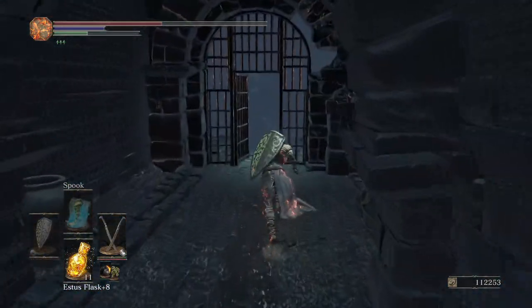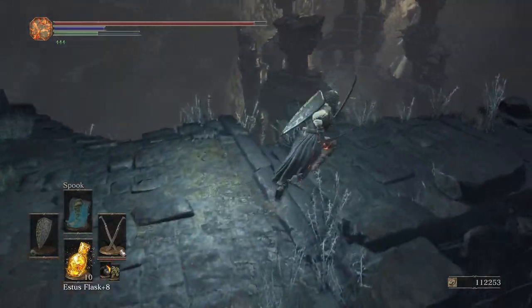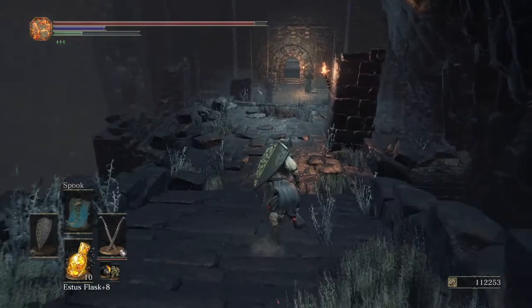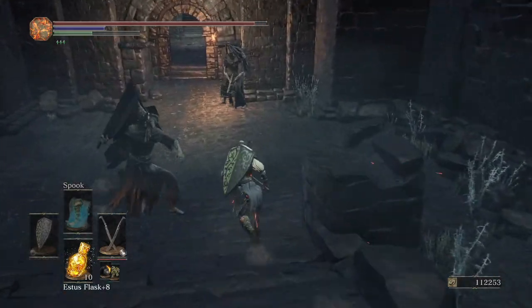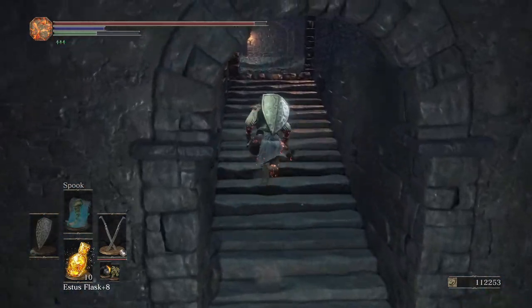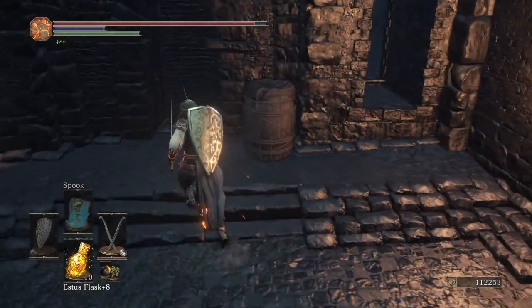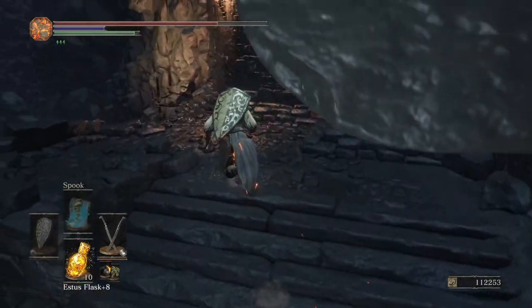Hug the wall. Pop a flask. You don't need to kill anybody here — just swivel around, walk around that. You can kill this mimic if you want to; you can throw the hunter's charm at it. Immediate right, drop down. As long as you head to the right, the giant won't wake up.